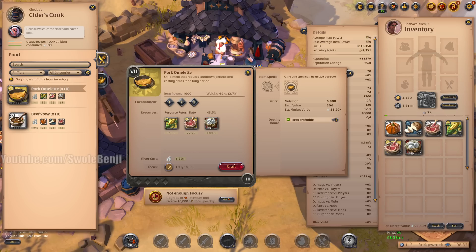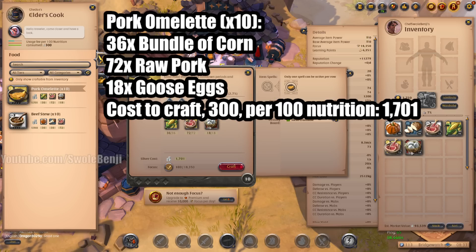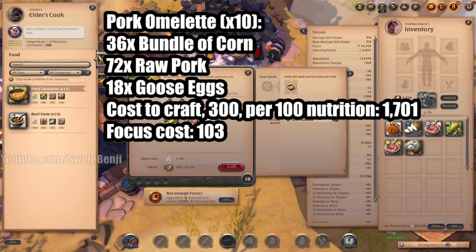When I pull this up and select focus, it's only 103 focus. This is a very important metric that we need to write down. Focus cost is 103. Because if you are crafting without focus, you are losing money.